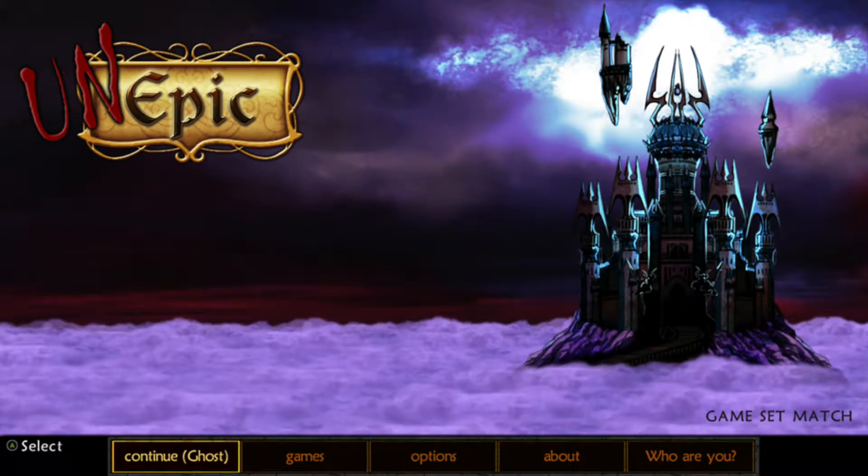Hey there guys, my name is Effin Sweet Ghosts and I'll be holding your hand every step of the way for an unepic guide to obtaining the Light Pet. The catacombs is by far probably the hardest area in the game to deal with, and the Light Pet will make it a lot easier.